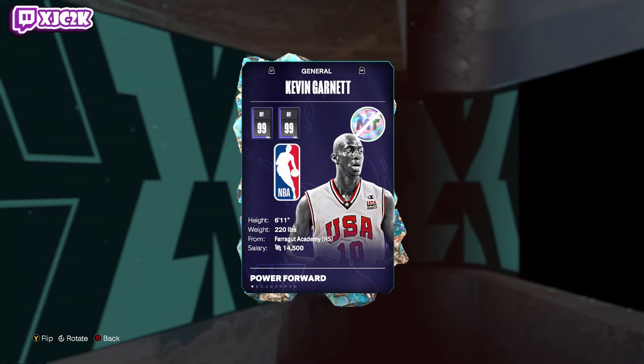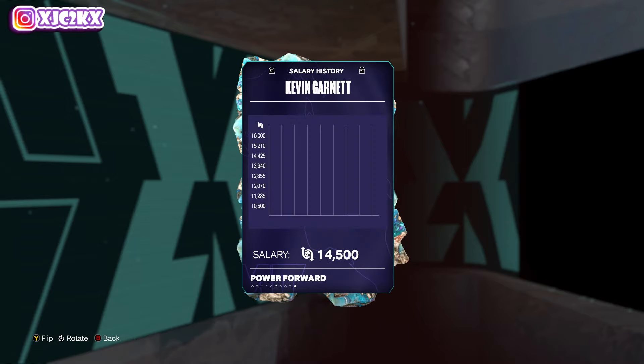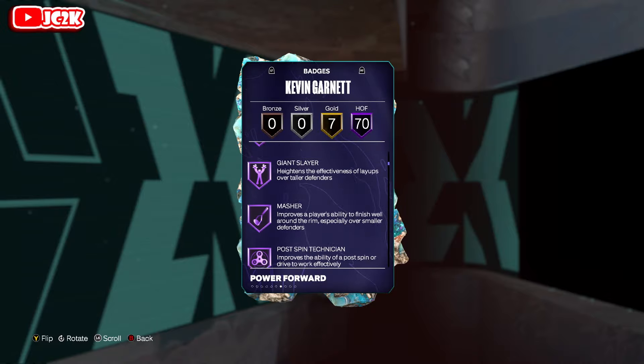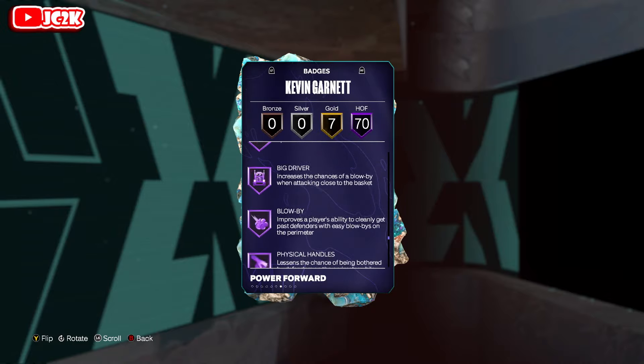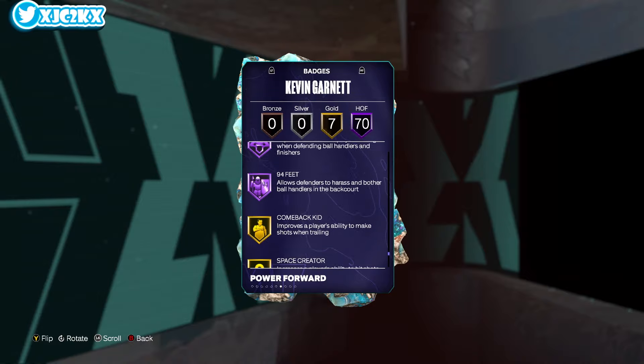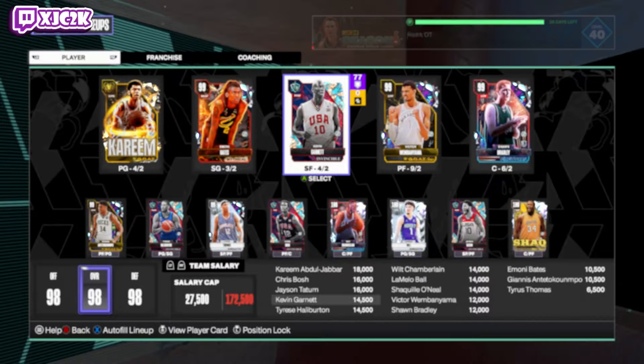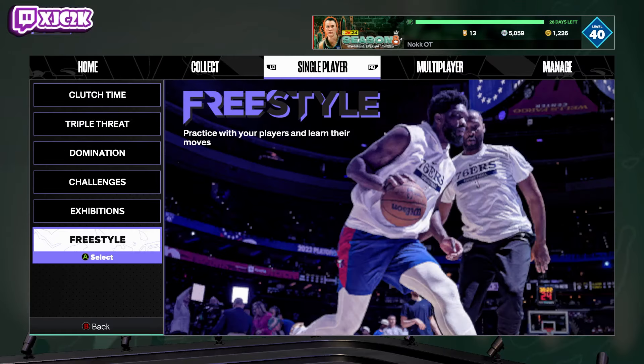Kevin Garnett is 6'11 with 99 stats across the board, as every Invincible card has, and additionally 70 Hall of Fame badges and 7 gold badges, including basically everything. Honestly, when you look at the gold badges he has, I would not say any of them are super important to have on HOF as a whole. Really good, really complete card — should be an absolute dog.